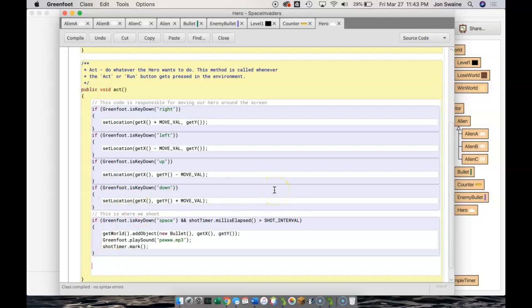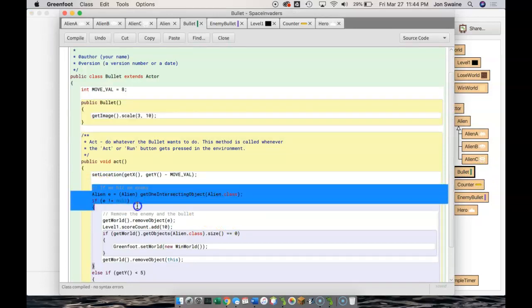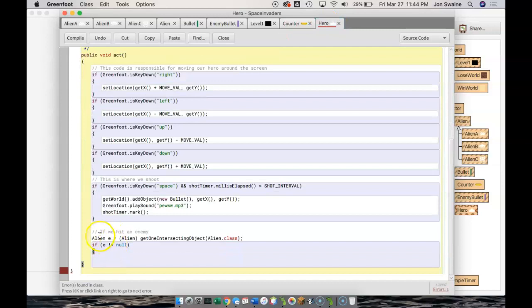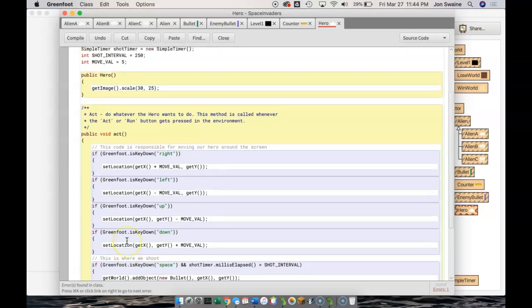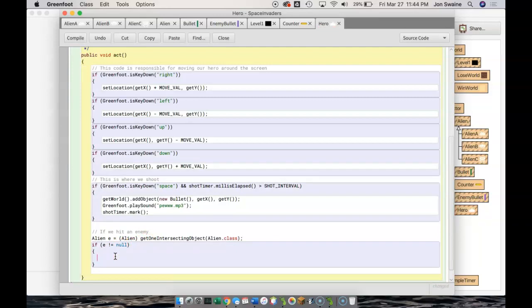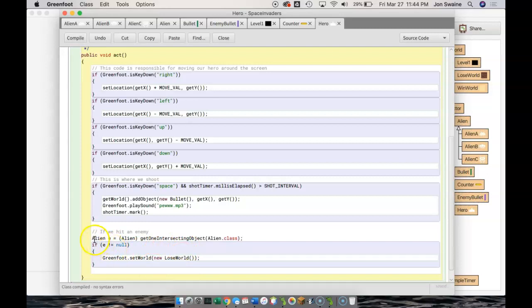This is where we want to do collision detection again — knowing if one thing gets hit by another. I've done that already in the bullet, so I'll grab that collision detection code so I don't have to write it from scratch. There's code that says if we hit an enemy — meaning if the hero intersects with an alien — and this is exactly what I'm looking for. So right here I would say: Greenfoot.setWorld(new LoseWorld()), meaning if the hero intersects with an alien, we go to lose world.